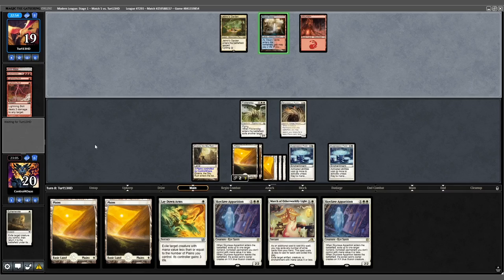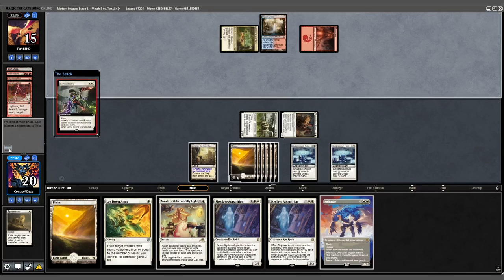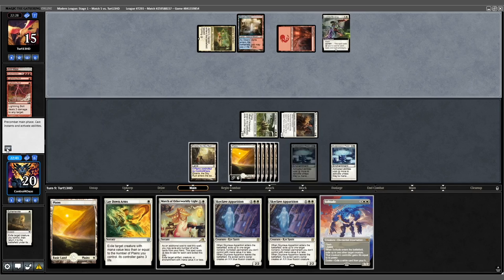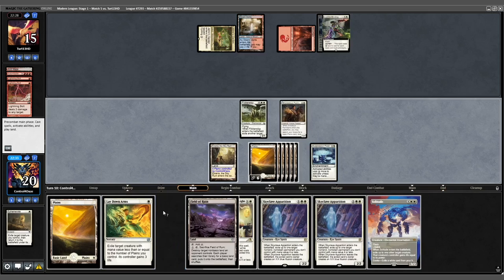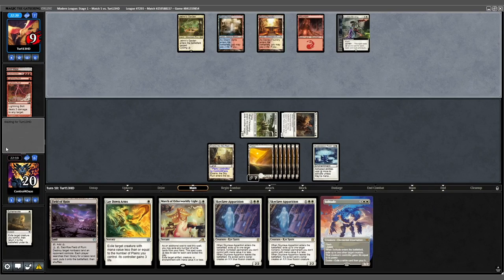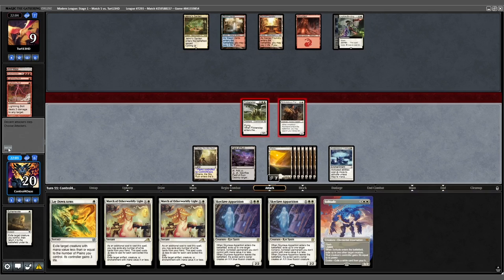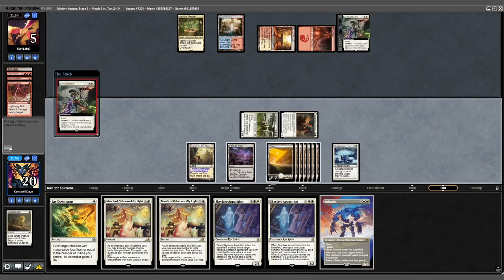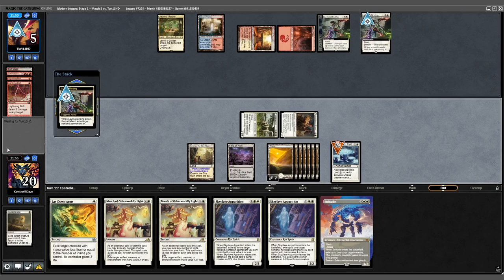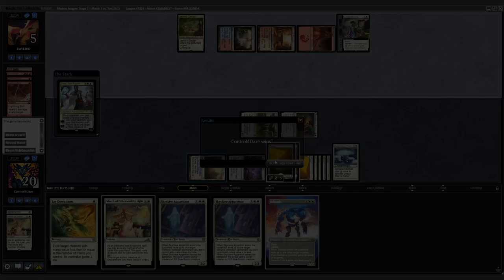Opponent finally hits their third land tapped. We untap, play a land, and attack for 4. They Leyline Bind our Suppression Field. We draw a Field of Ruin, play Plains, attack for 4. They untap — down to 4 life, they shock themselves. We attack for 4; opponent is down to 5. Another Binding takes our other Suppression Field end of turn. We untap and cast a Teferi; opponent exiles a Leyline and scoops.